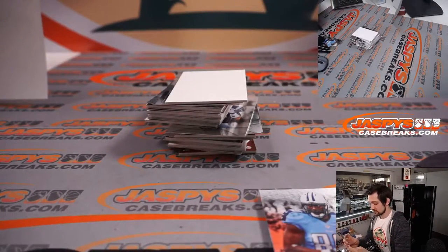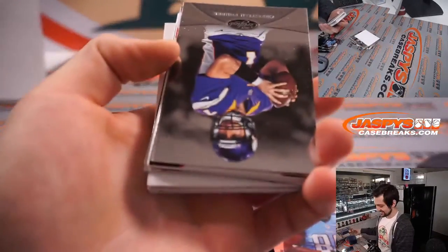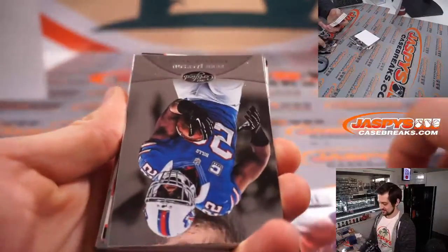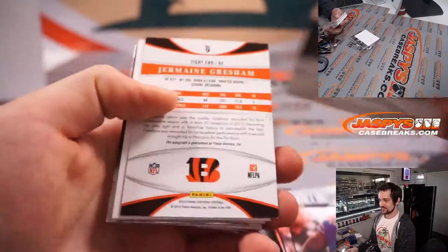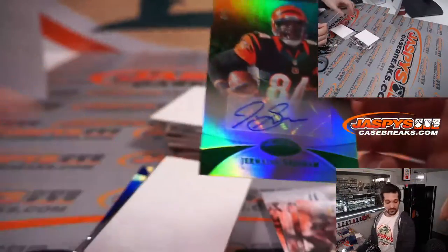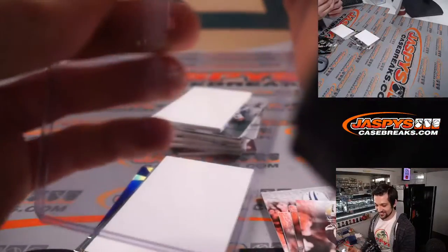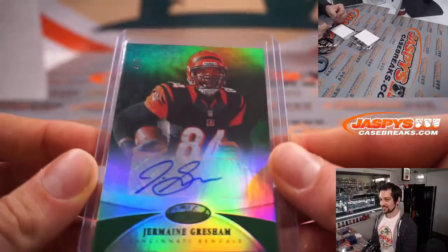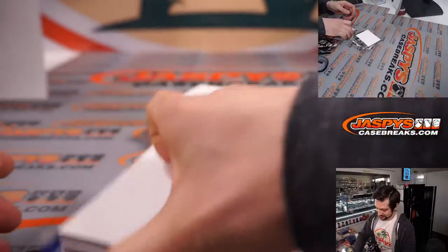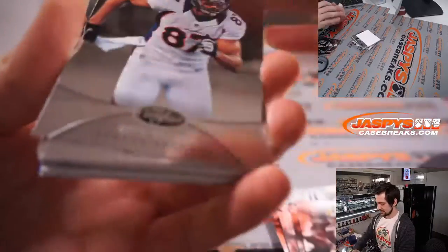We want to give away the mixer spot, so let's try to move a little more quickly because no one really cares about the break. We have Jermaine Gresham here — autograph, four out of five. Four out of five! Jermaine Gresham in 2013, guys — that is going to Steven and the Cincinnati Bengals. Four out of five.